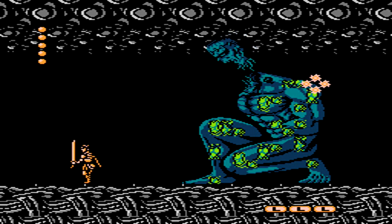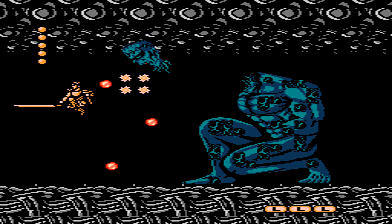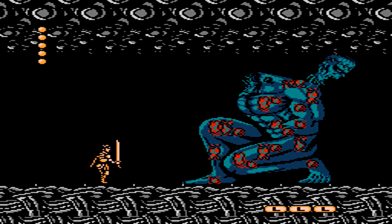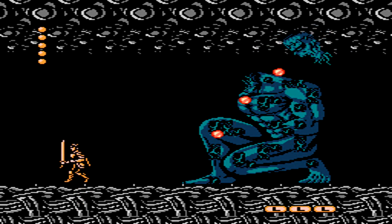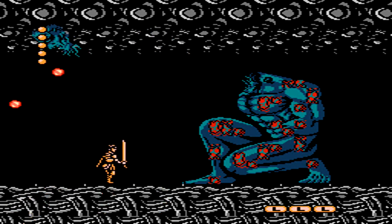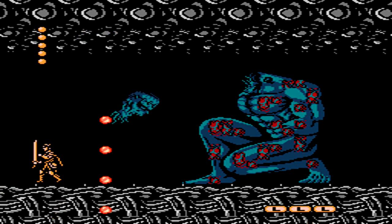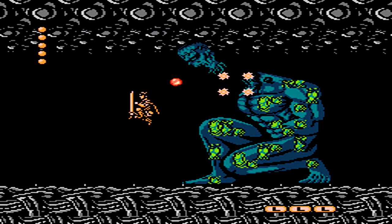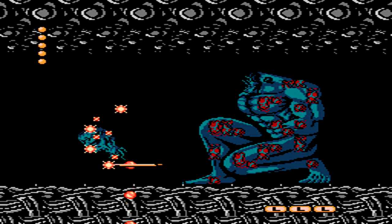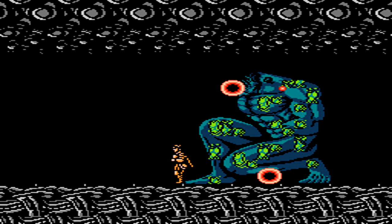When you defeat almost the entire body, the head will break off and start flying around the room firing the same projectile, and it also likes to dive into you. This is your opportunity when he dives down — hit him with a projectile or directly with your sword. I find this part easier, but if you're already really low on health it can be tricky. Once you defeat the head of Frankenstein, you can sit back and enjoy the ending to Frankenstein: The Monster Returns.